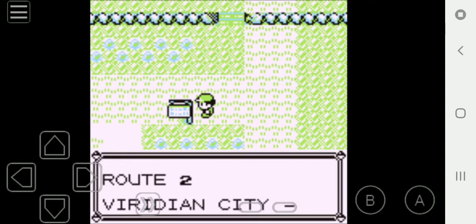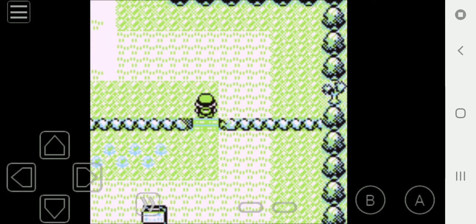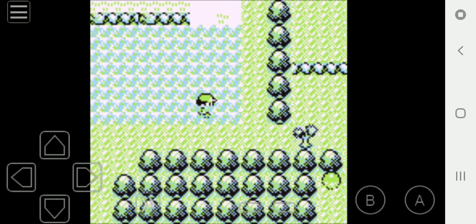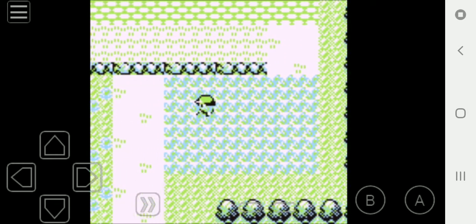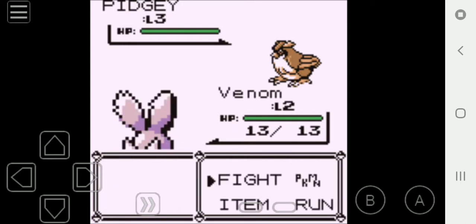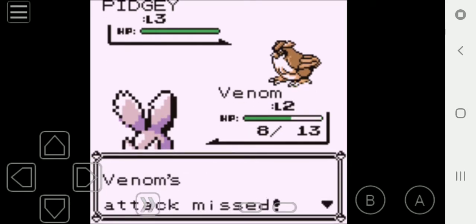Now we are in Route 2, Viridian City to Pewter City. Route 1 was with Slave — now we're going to be on Route 2. Let's see what Pokémon we can get for Route 2. A Pidgey — exactly what I was looking for! A level 3 Pidgey, that is perfect. Pidgey can be our Flying-type Pokémon on the team.